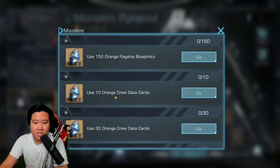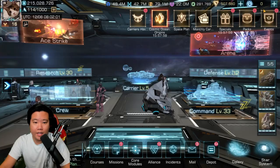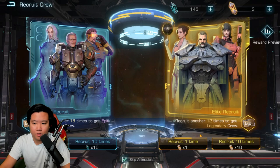Looking at the tasks: use 150 orange flagship blueprints, use 10 orange crew data cards, 30 orange crew data cards, 50 orange data cards, recruit 30 times. Okay, there are some ways for you to get this. So let's do this.